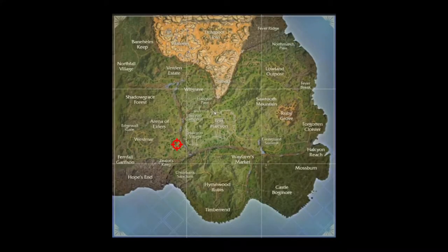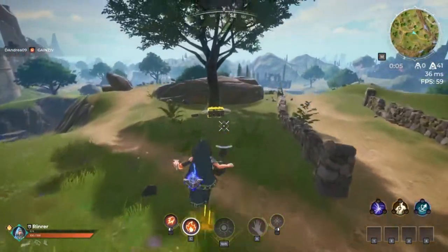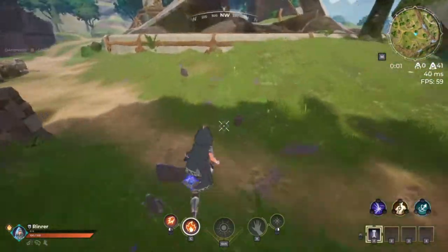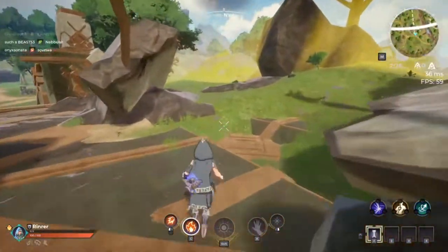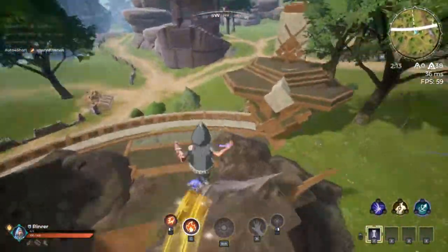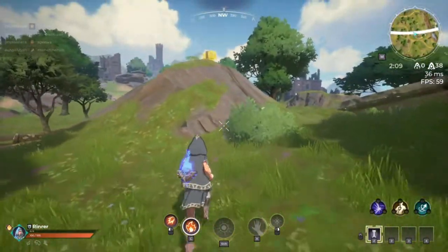The next one's over here between Zealots Keep and Healthy On Village. The chest is right by this tree by the path. You just grab that and then you hunt it down. I was actually looking right at it but I couldn't see it because of the storm wall. It's right here on this little hill right next to the tower.